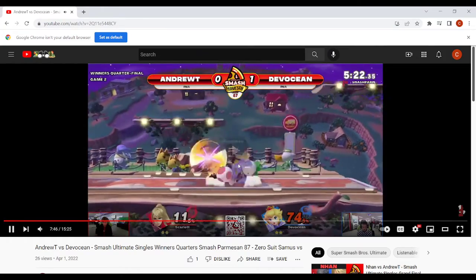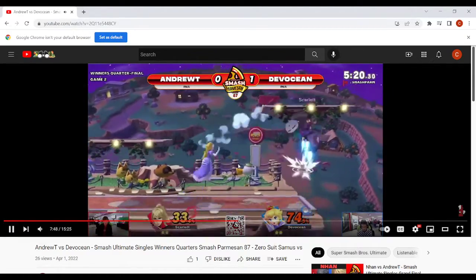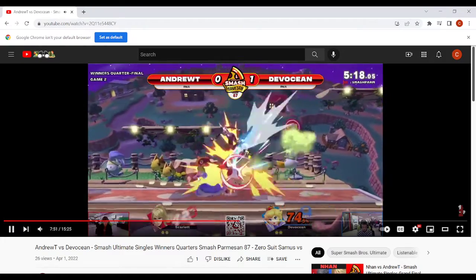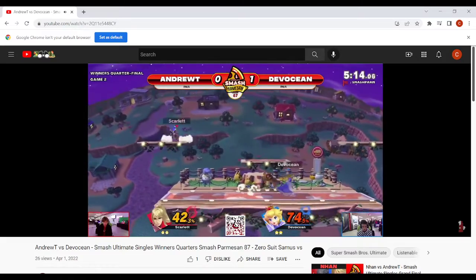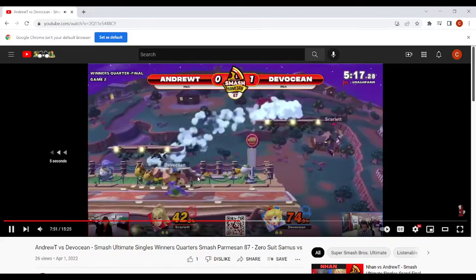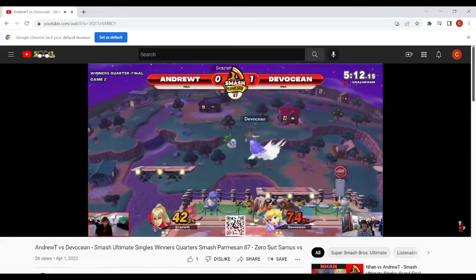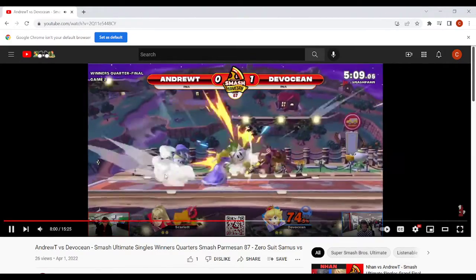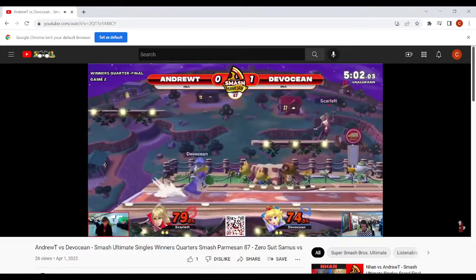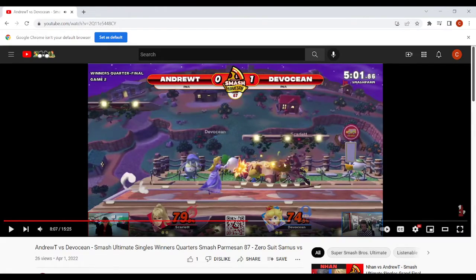There's the aggressive option off the platform — nice chasing with the up air. Do this at pretty much all percents, just kind of chasing Zero Suit without overextending. You read the turnip throw. This is kind of how the matchup goes right here — it's just very slow. Zero Suit doesn't want to get hit, you're holding a turnip, and you're playing around what they do off the platform. Nice parry there, got the grab. This would have been a nice spot to use walking — I'm like okay, you're going to come off the platform with the Zair.